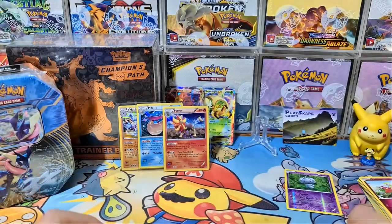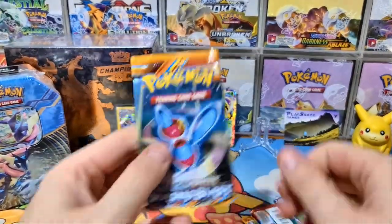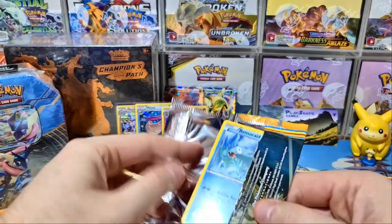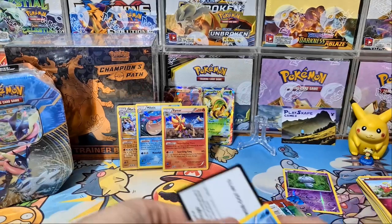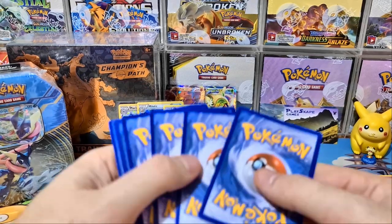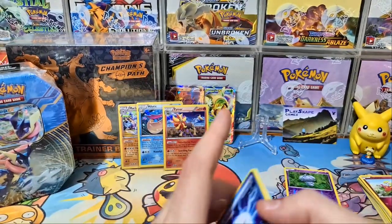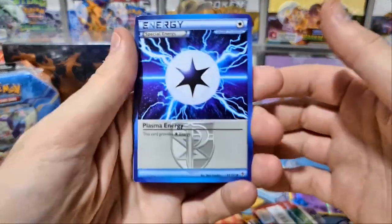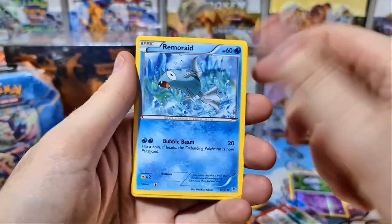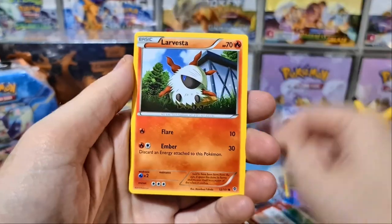There are seven Charizard cards in Flashfire, including that secret rare Mega Charizard EX Dragon type — a PSA 8 recently sold for $370. An 8.5 is pretty much the same value as an 8 because I don't think anyone would count it as a 9. It depends how rare the card is — there wouldn't be much difference between an 8.5 and a 9 on something like a Pokemon Illustrator.